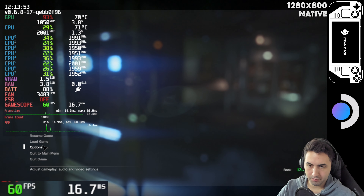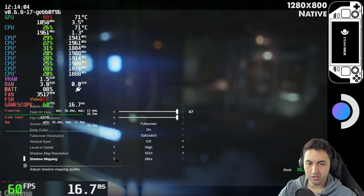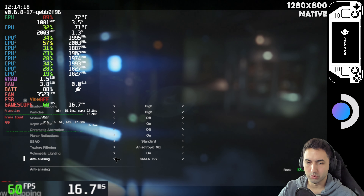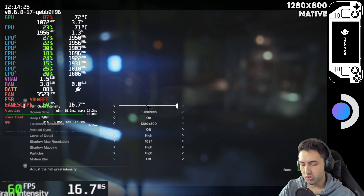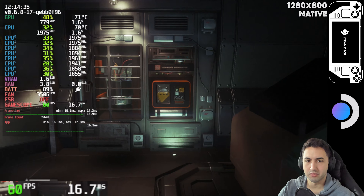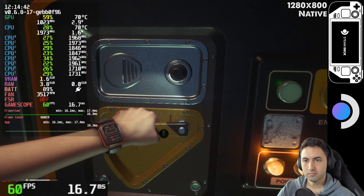If you want some extra battery life, let me show you my battery life settings: level of detail on high, slightly smaller shadow map resolution, shadow mapping on high, particles on high, and SSAO on standard. Volumetric lighting we keep on. That's basically it — high settings with SSAO standard. That should give you more battery life because you're stressing the GPU less. It'll look a little bit worse but you get more battery life.